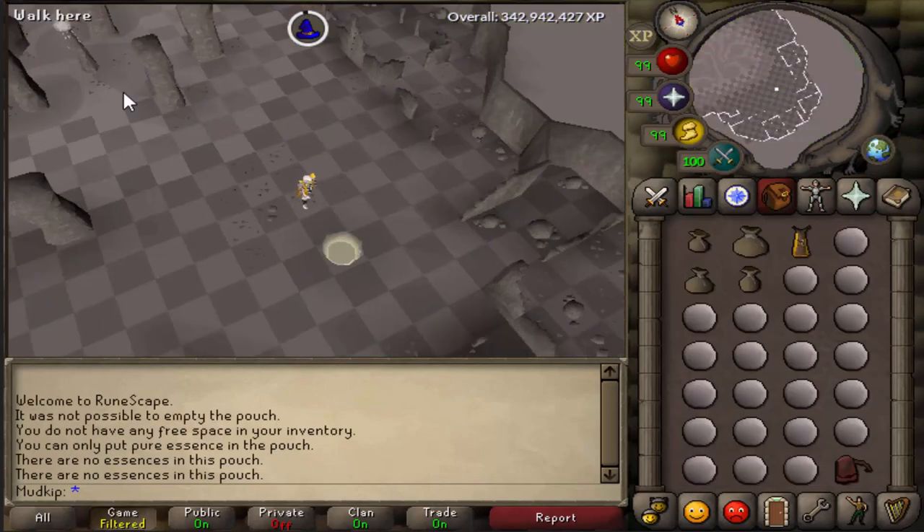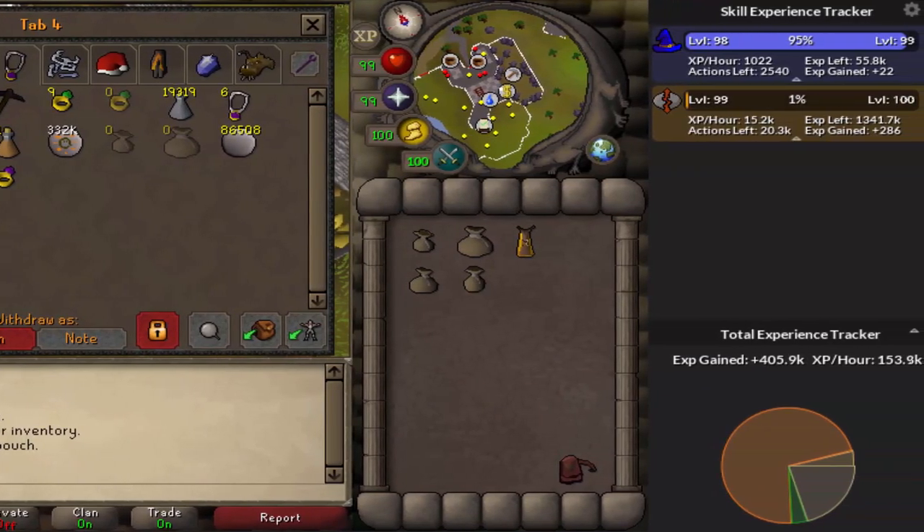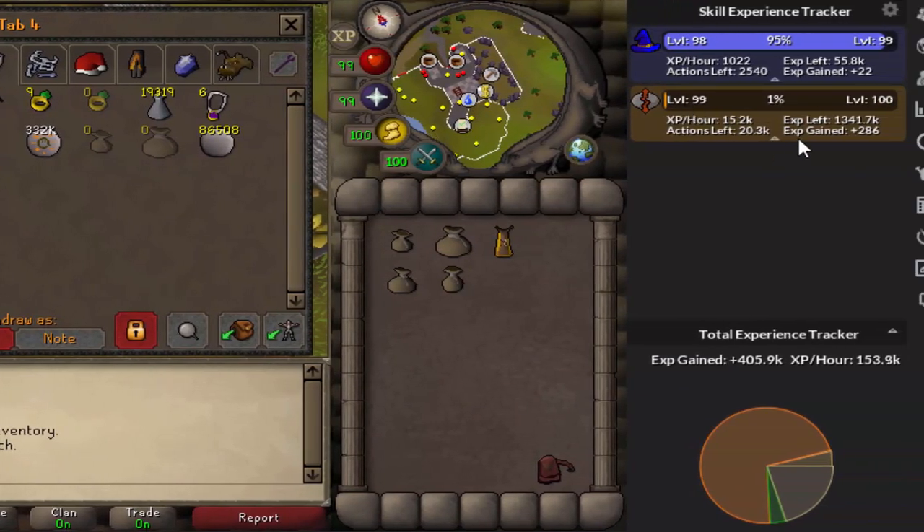I did one trip just as a quick example so you can see the XP that you would get, and with my setup I got 286 runecrafting XP and then 22 magic XP for casting a teleport spell.